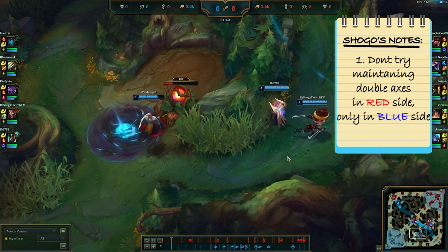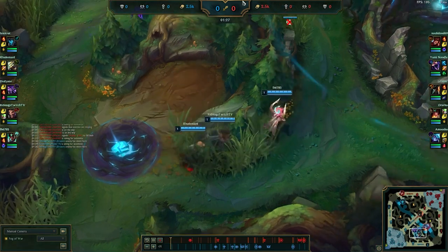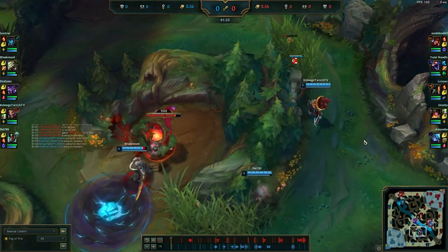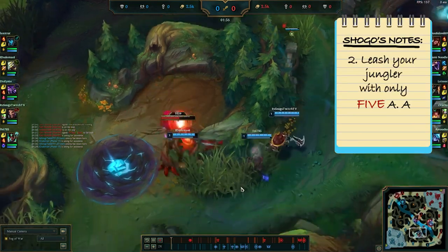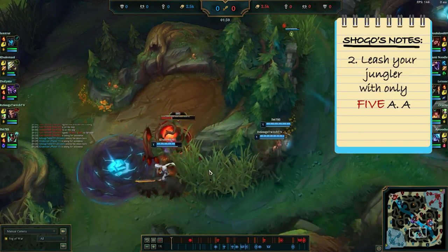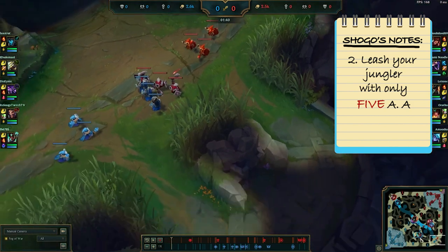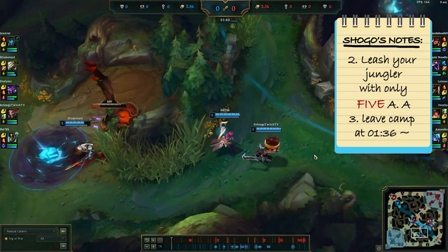You kind of overleashed. Generally speaking, you only want to give five auto attacks — you waste a lot of time clearing this. So you leave at 140. Realistically, you want to be leaving at around 136 or so.